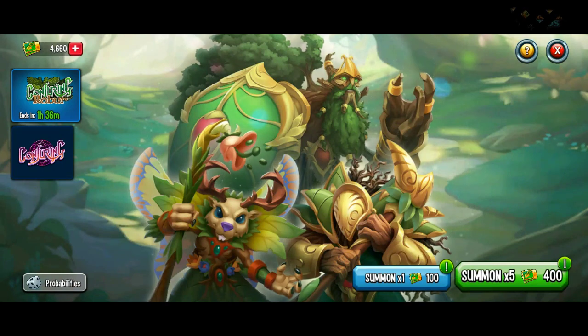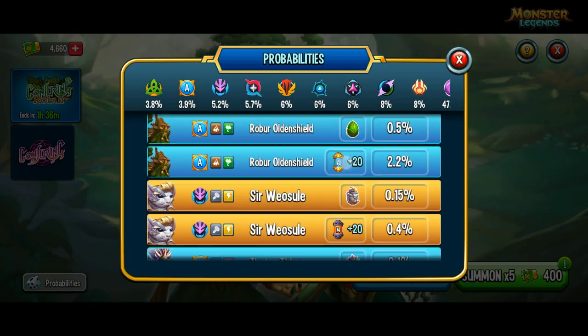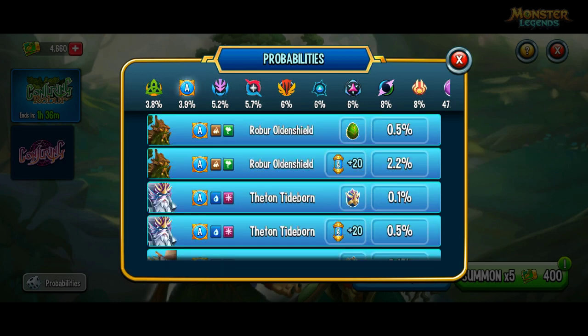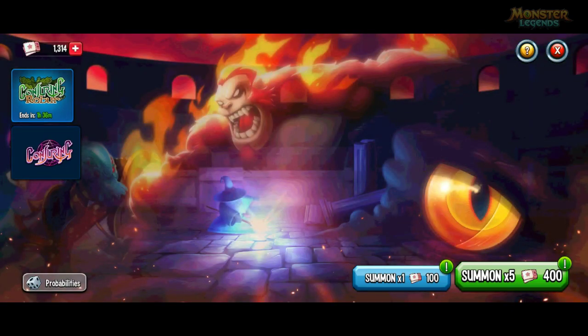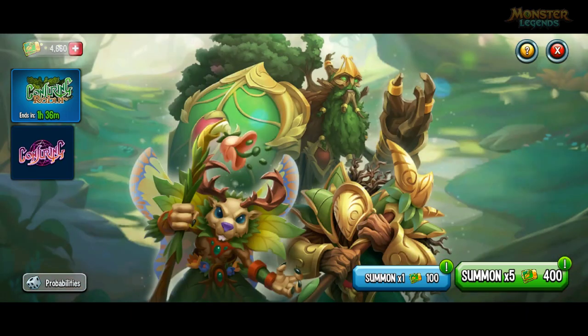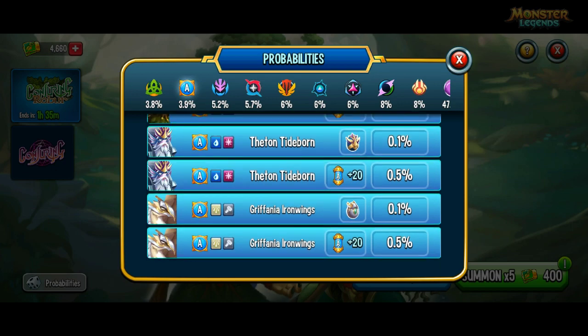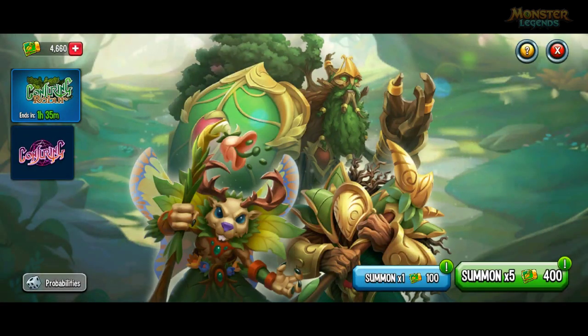Welcome to the video. The conjuring season is just about to end, so I'm going to use all my tickets to see if I can pull any good monsters like ancestors or the new abyssal ones that you can't get from anywhere else apart from the conjuring gate. I've got 4.6k. I had to spend some gems in the bounty store to get some stamina to reach the last step of the challenge to get 370 more tickets. So let's get into these summons.